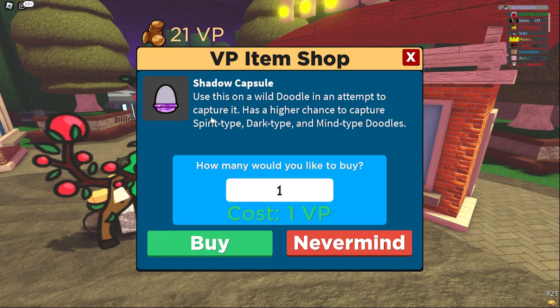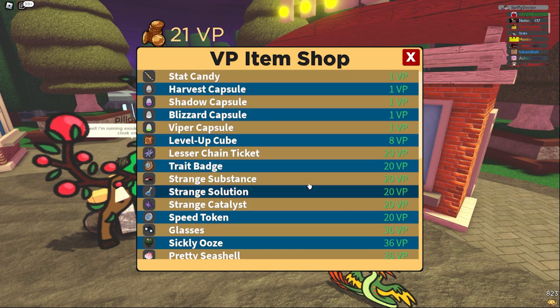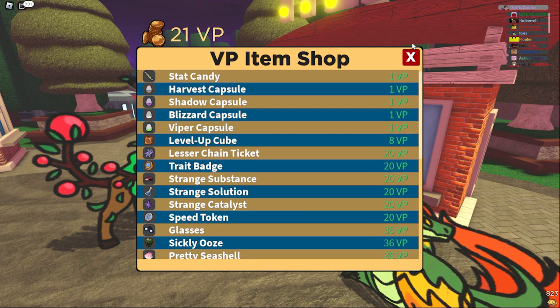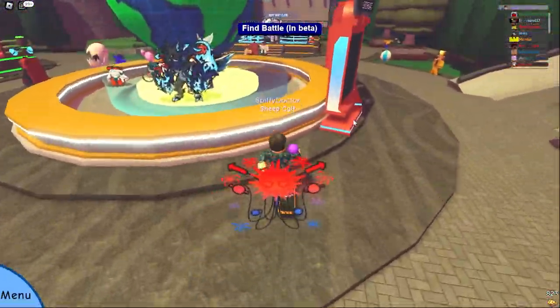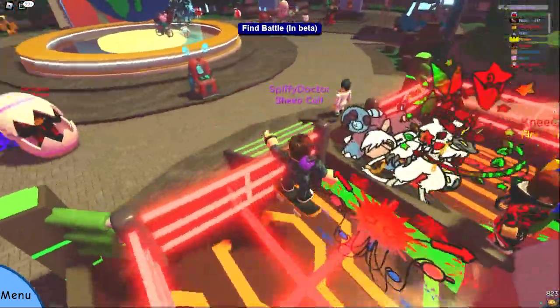The Blizzard Capsule covers only Ice and Air types. The last one is the Viper Capsule, which is for Poison and Insect types. All of these are 1 VP each, so I recommend having maybe 5 on you at a time so that if you encounter something special — like a legendary — you have a much easier time catching it.